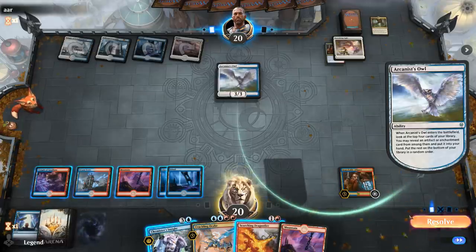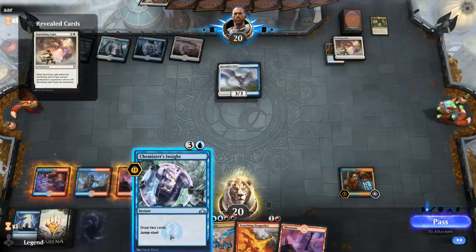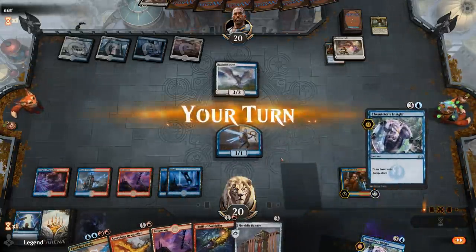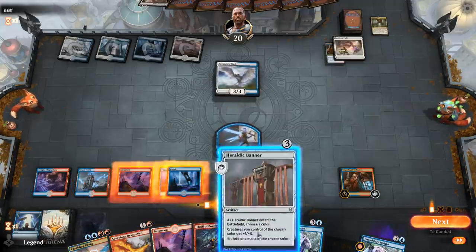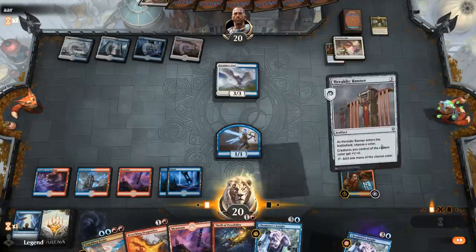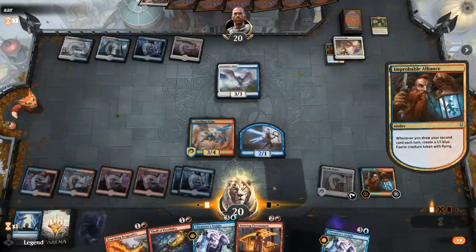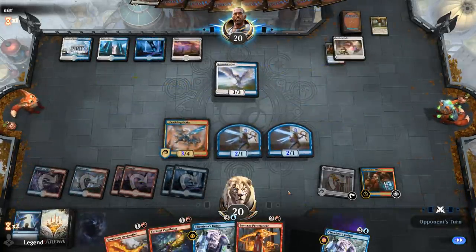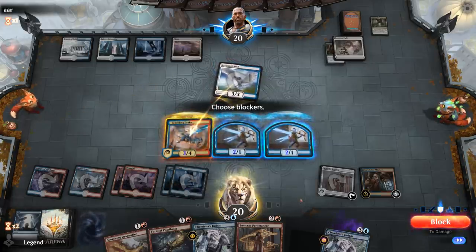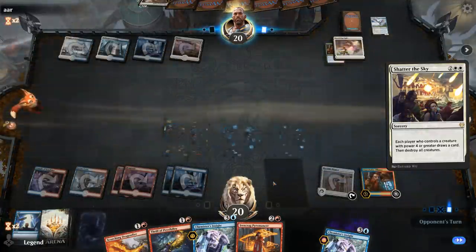Arcana's Owl appears — so they're some sort of enchantment or artifact deck, maybe with devotion synergies. It finds another Banishing Light — looks like my Alliances aren't long for this world after all. Let's make the most of it while we can: go Banner into Crackling Drake, and next turn Dragon Fire the Owl. Pyromancer is also a good answer for the Owl. The Owl attacks and I'll block — though it might just be a sweeper incoming. Yep, there it is.